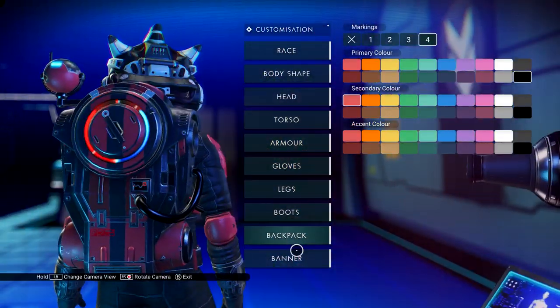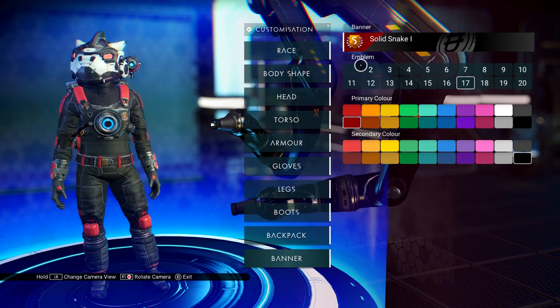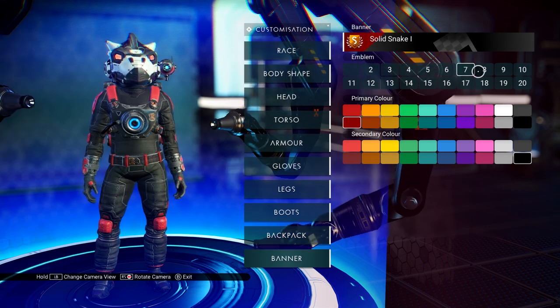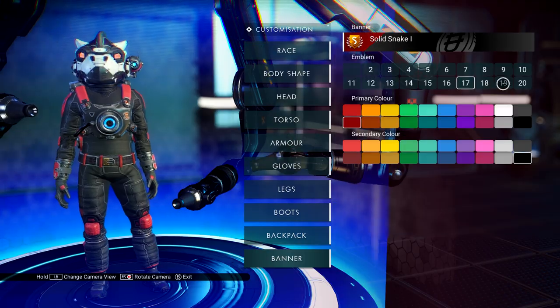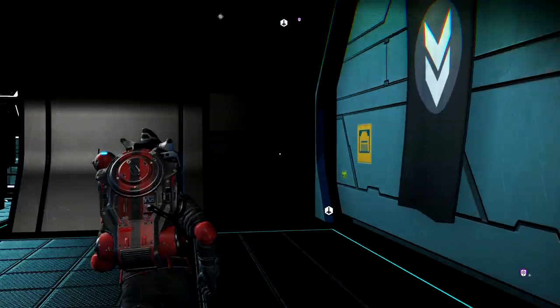Banner — look at that, you can make your own little banner. There are different little symbols here. I'm going to stay with the units symbol. Save my changes.